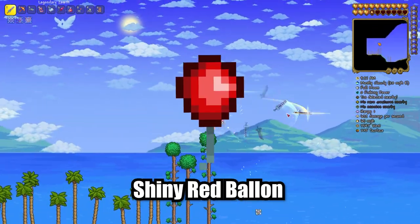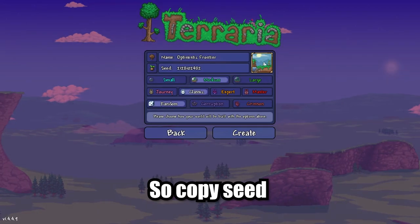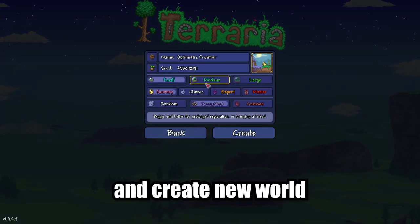I'll show you how to get the shiny red balloon in Terraria 1.4.4.9. Copy the seed from the description below, paste it, and create a new world.